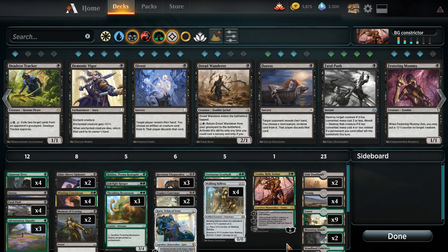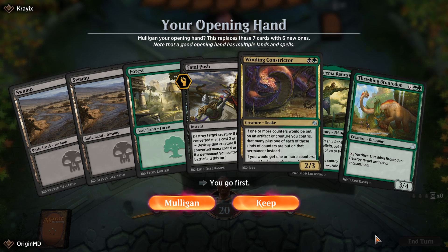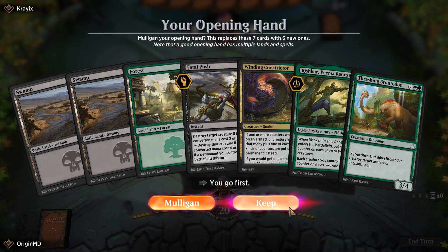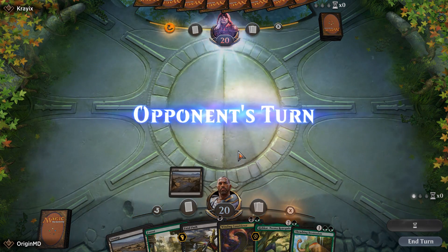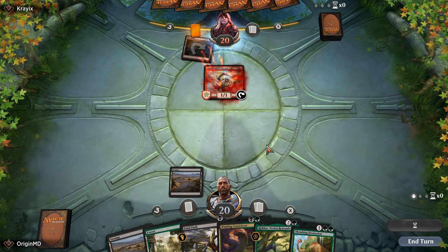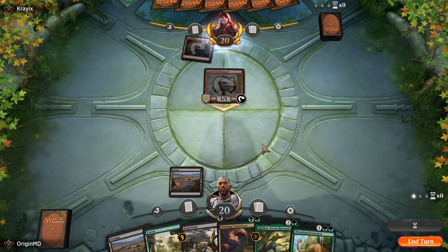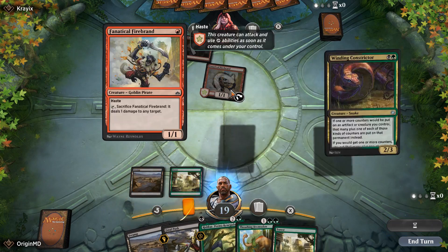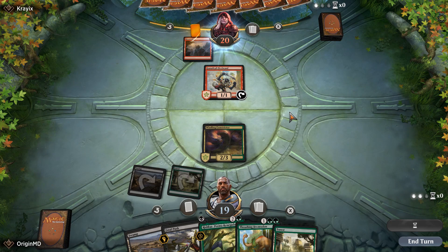Now let's play some games. We're going first and we've got the Winding Constrictor, Rishka, and Fatal Push — let's keep this hand. We'll play out a Swamp so that we have the Fatal Push should we need it. The Fanatical Firebrand is not going to be the scariest thing, so getting hit for one is fine. Let's play out the Winding Constrictor and see if our opponent has a removal spell for it.